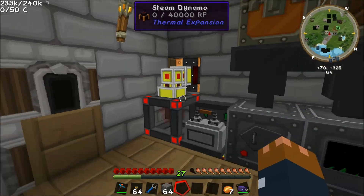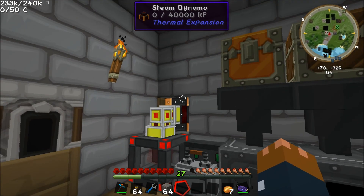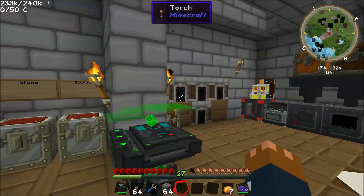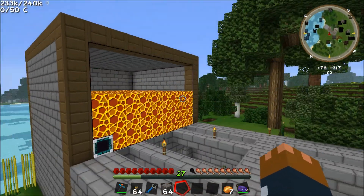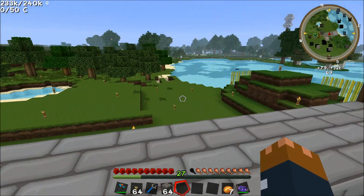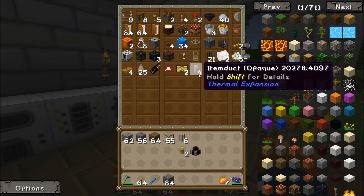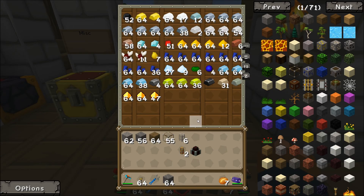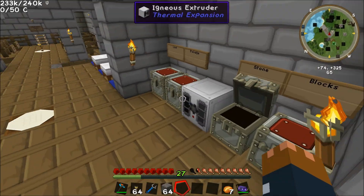Right now we've only got the steam dynamo, which is sort of just about managing to fuel a couple of these machines, but obviously that's not going to be good enough for when we have a factory. So for now I want to set up a magmatic dynamo, for which we're going to need some fluid ducts. We have some item ducts but we're going to need to make some hardened glass, and for that we're going to need to get some lead — we're a little bit low on lead already.